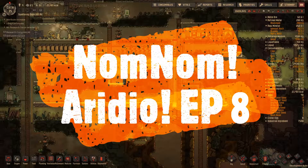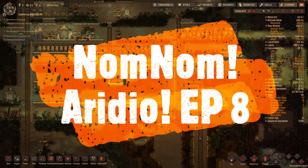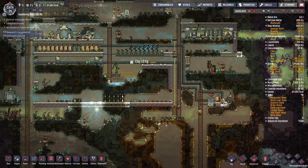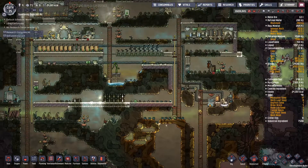Hello and welcome back. This is NomNom and once again we are in Oxygen Not Included. We're back in the Iridio map, the oppressive heat challenge, at the beginning of cycle 35. Today we're going to play through about three cycles of this map in the early game. Let's get into it.